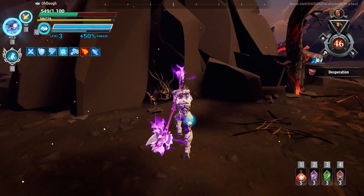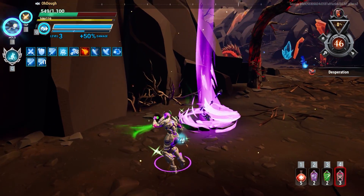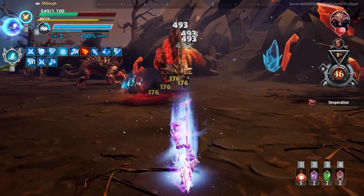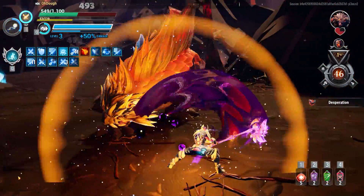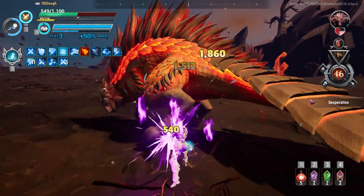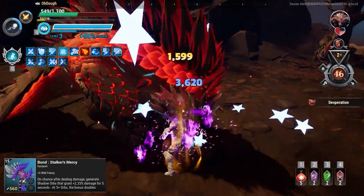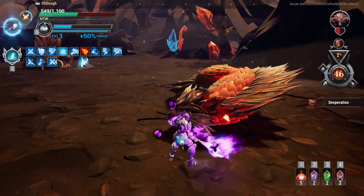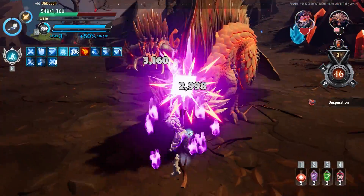This build does use tonics — if you can't afford them, I'll be leaving a build in the description that doesn't use tonics. But understand that tonics give you the most insane effect. For the Bond, it's Stalker's Mercy: you get plus reward frenzy, and the unique effect is dealing damage to get even more damage in the form of orbs, maxing out around 38% — a pretty decent damage boost.